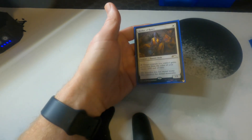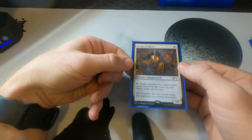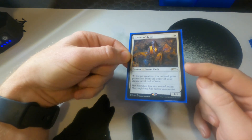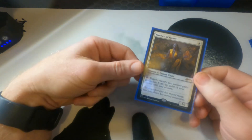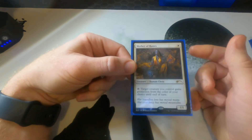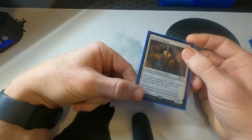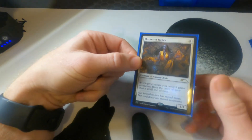The only non-Lord of the Rings creature in the deck is Mother of Runes — one of the protections for Frodo. Frodo is going to be a target, and you need to be able to protect him. Tap her to give protection from any removal spell: if someone tries to bounce him, protection from blue; if someone has their own Bowmasters pinging him, protection from black; Path to Exile or Swords to Plowshares, protection from white. Mother of Runes is really important here.